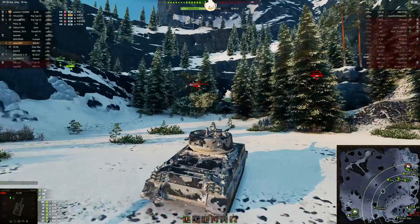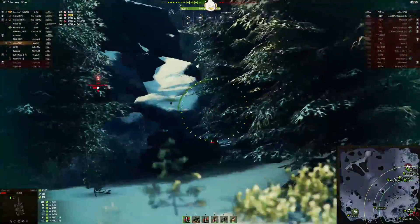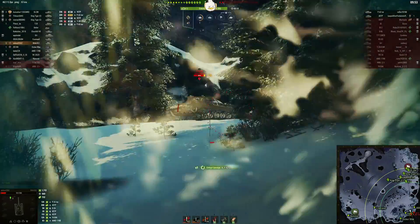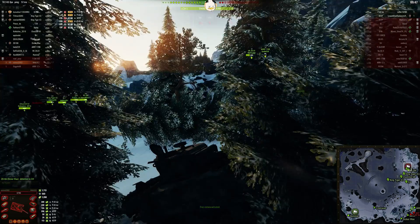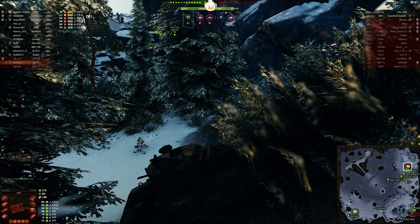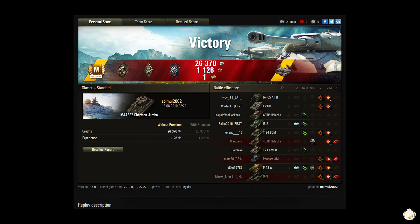Simul takes a shot from the P43 and one from the 40 TP. There are two people on cap, and he's just pushing in. Like I said, it's clean up on aisle five — these are the last two guys. You've got to get in there and get some hit points. If you do end up dying there's really no loss — you're going to repair your tank anyway. Final damage is 1,713, 560 blocked, and 1,280 in spotting.